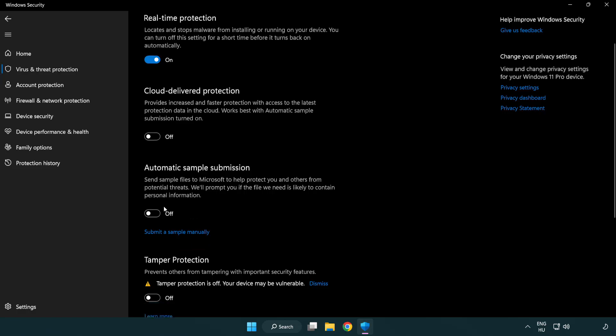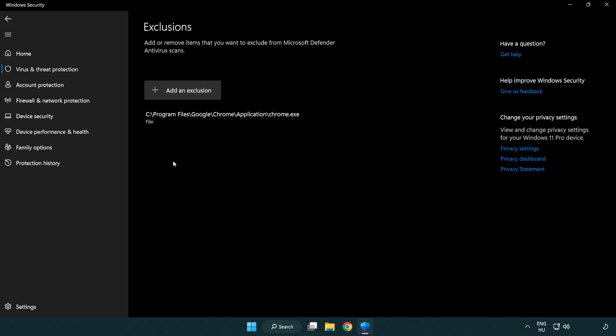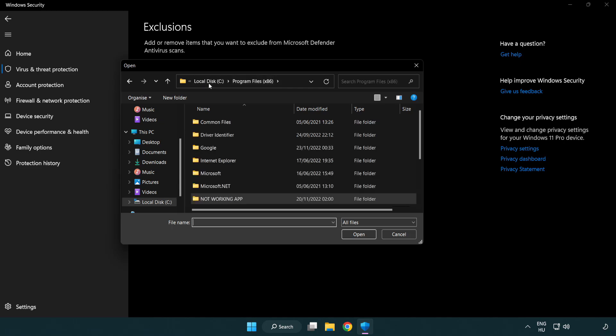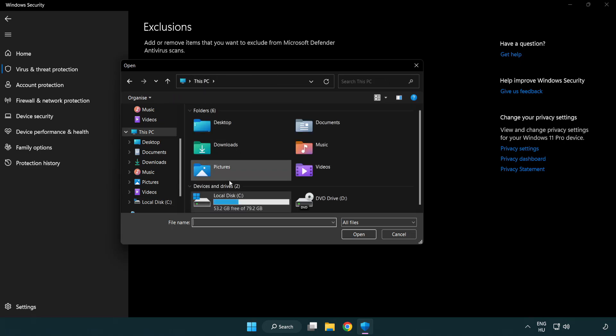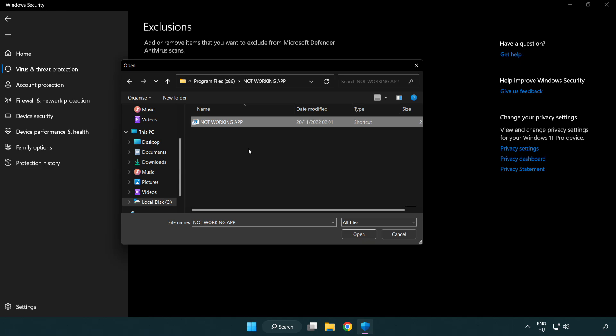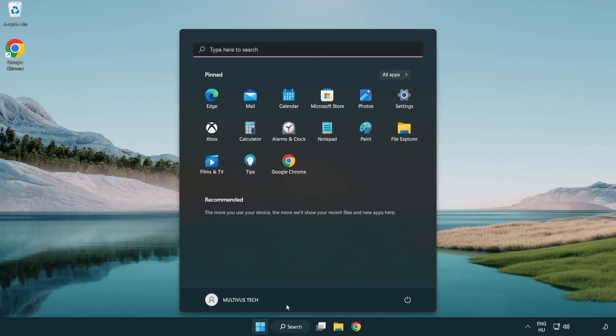Scroll down and click Add or Remove Exclusions. Add an exclusion and try File and Folder. Find your not-working application, select it, and click Open.